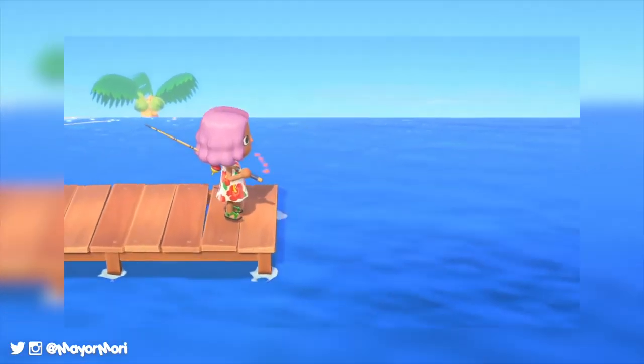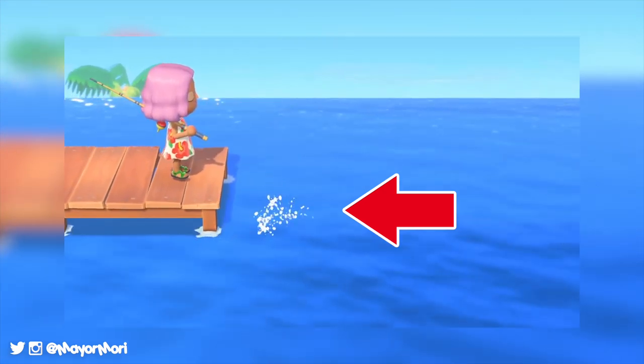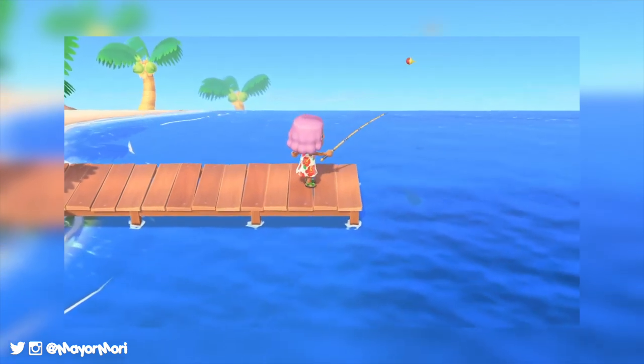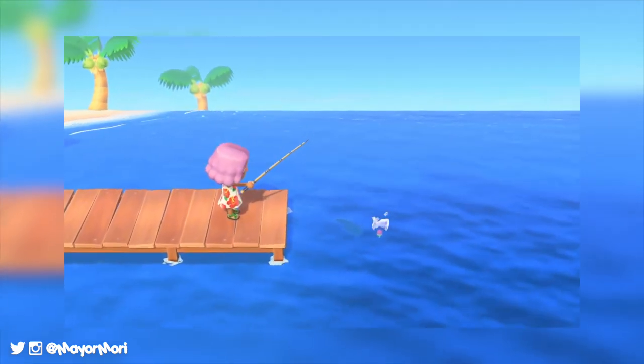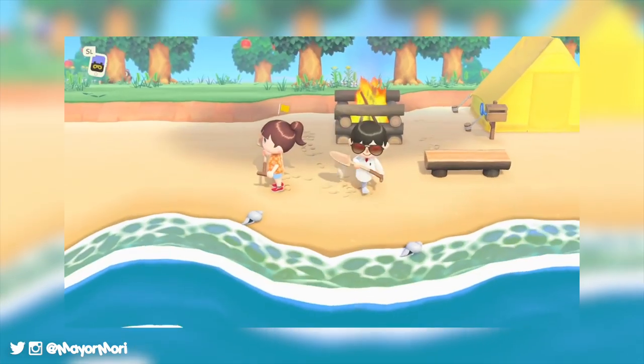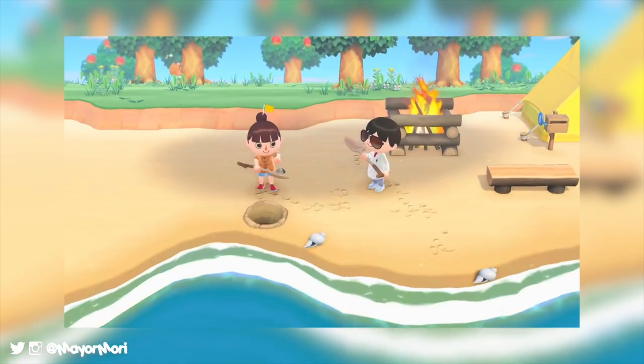So far we've only seen the one example of bait actually being used. You can see it thrown into the sea here before the fishing rod is cast. Unfortunately not many details are currently known about this feature, but we do know that certain resources including creatures found around the island can be used to create the bait. Here you can see the player digging up a clam that mentions using it in a DIY recipe for fishing bait.